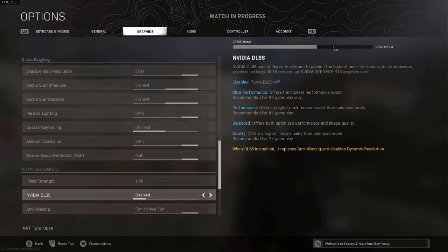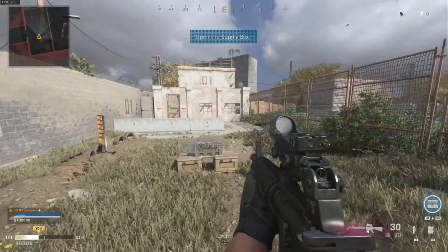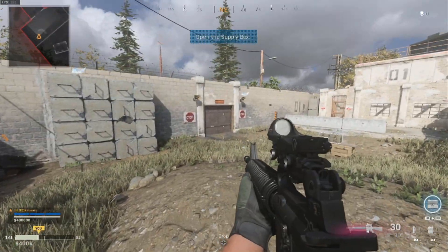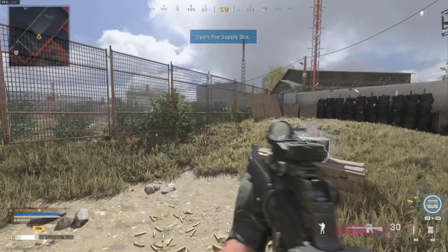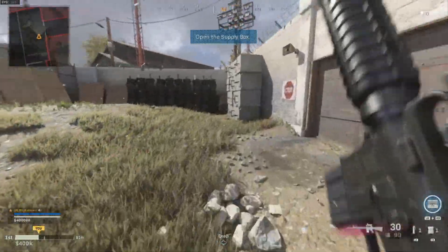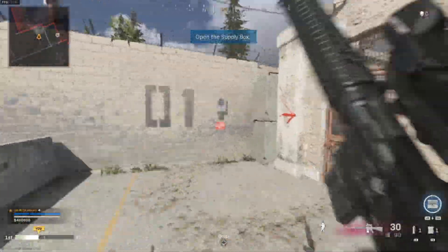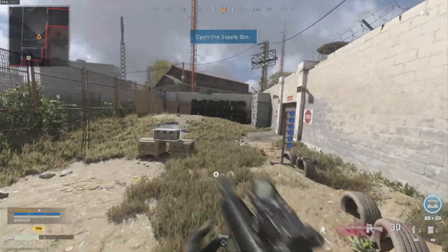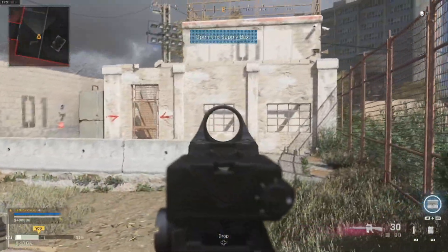Let's enable DLSS. There's no recommendation for 1080p, but setting it to quality — the same as for 2K — and looking at the FPS counter in the top left, it's now gone up to 190, occasionally peaking at 200 frames per second. It feels very smooth and responsive, peaking up to around 210 to 216 frames per second — giving around 200 FPS overall.